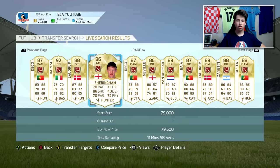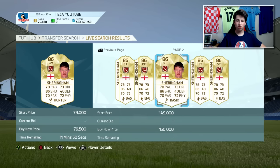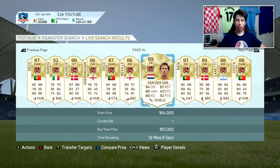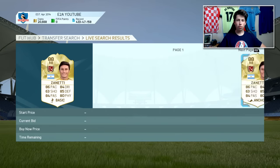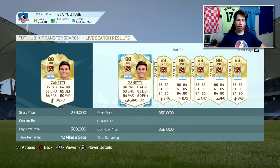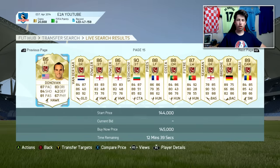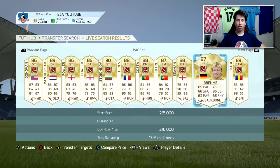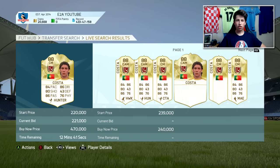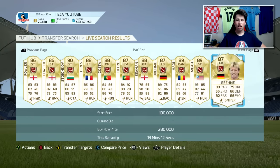You can also just compare the price of a player — let's go with Shearer for example. He's going for 79,000 and there's one on bid for 25,000. You just want to go through the Legends, find someone, then compare their price. You do need a lot of coins to do this, but if you've got maybe 100–200,000 you can still do it — you can bid on one deal, wait, then sell on. But if you have a lot of coins, like more than 500,000, you can mass bid on Legends and make just so many coins.